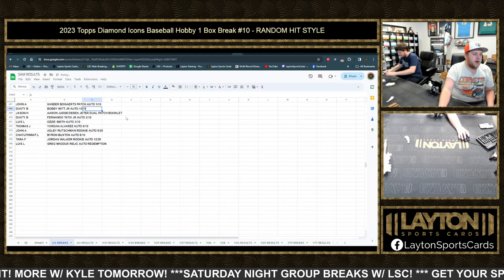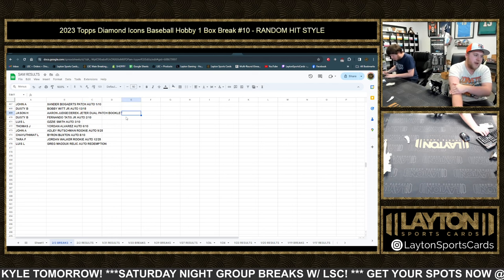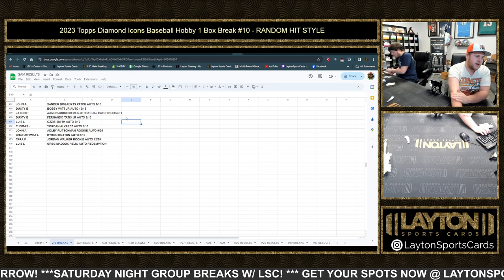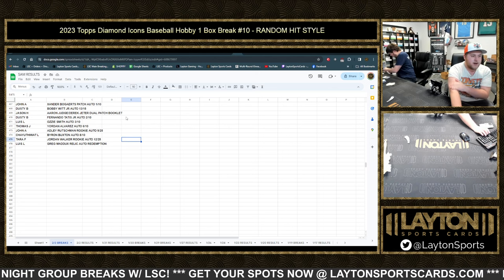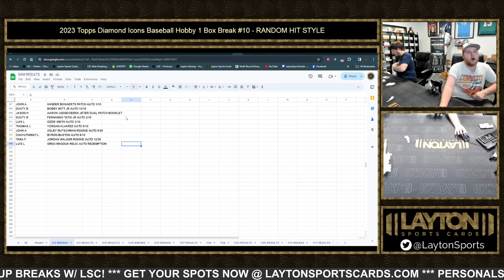John A with the Xander Bogarts. Dusty B with the Bobby Witt Jr. to 15. Jason H picking up the Aaron Judge Derek Jeter dual patch booklet. Dusty B with the Tatis to 10. Luis L with the Ozzie Smith to 10. Thomas J with the Yordan Alvarez to 10. John A with the Adley Rutschman auto to 25. Chayuta Y with the Byron Buxton auto to 10. Tara F with Jordan Walker, 12 of 25. And Luis L with the Greg Maddox Relic Auto Redemption.